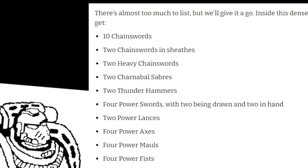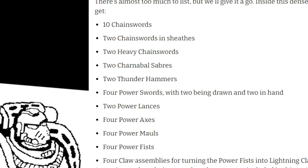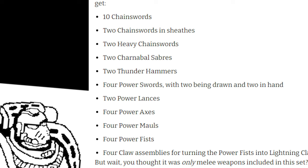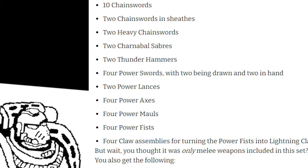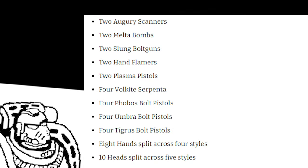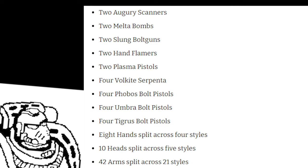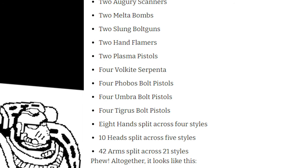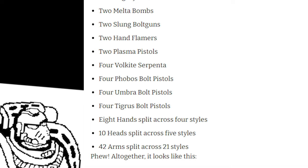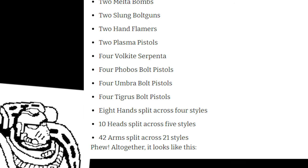In this upgrade kit, you get a pretty sizable set of tools: 10 chainswords, 2 chainswords and sheaths, 2 heavy chainswords, 2 charnable sabers, 2 thunderhammers, 4 power swords (2 being drawn and 2 in hand), 2 power lancers, 4 power axes, 4 power mauls, and 4 power fists. Also, 4 lightning claw assemblies for turning the power fists into lightning claws. You also get 2 augury scanners, 2 melter bobs, 2 slung bolters, 2 hand flamers, 2 plasma pistols, 4 volkite serpentas, 4 Phobos pattern bolt pistols, 4 Umbra pattern bolt pistols, and 4 Tigress pattern bolt pistols, along with 8 hands split across 4 different styles, 10 heads across 5 styles — so 2 of each style — and 42 arms split across 21 styles. So, a pretty hefty kit.